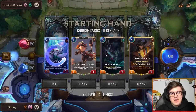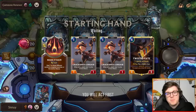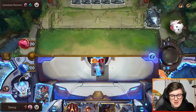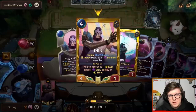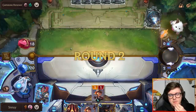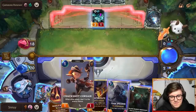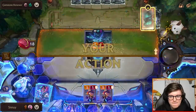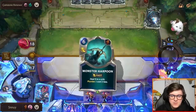I was really expecting this deck to be super good after the buffs, but I've not seen them at all. It must be because Knock Attack on three can now block a Zed, which is pretty spectacular. We've got a pretty decent hand. I feel like it might be correct to just hard mulligan for Twisted Fate in a lot of situations.